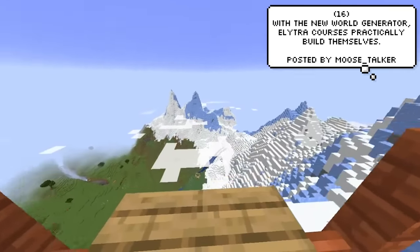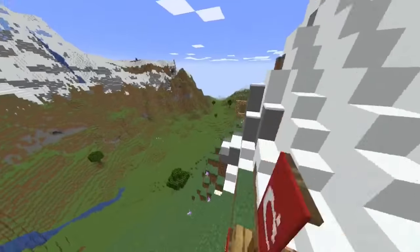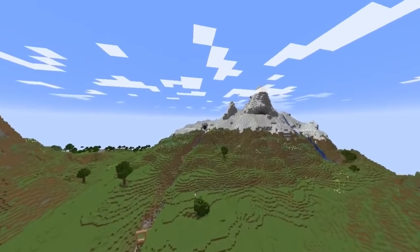People have started to notice that the new 1.18 generation actually doubles as an elytra course with all these massive mountains and huge open caves. All you need to do is put a few rings and, just like that, you have yourself a perfect elytra course with just the most amazing view.